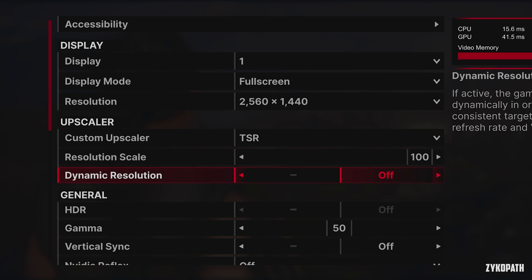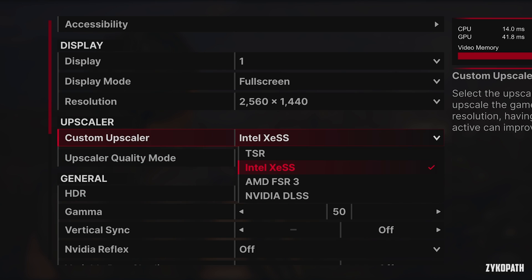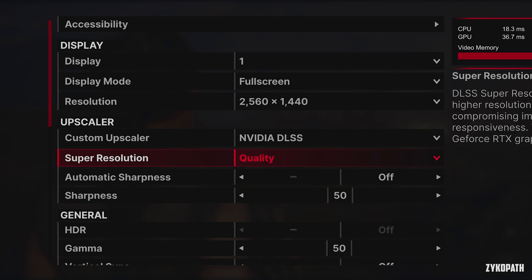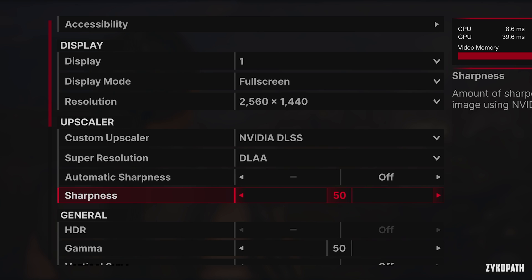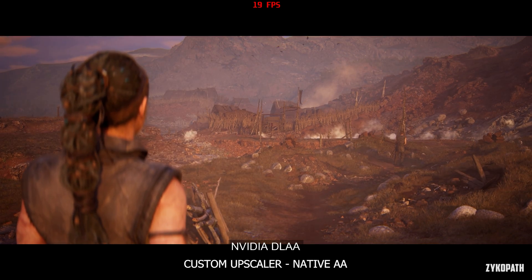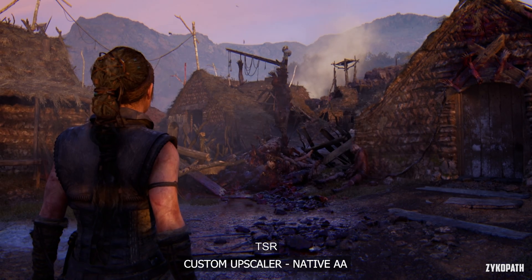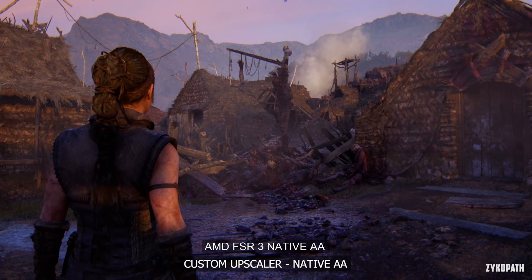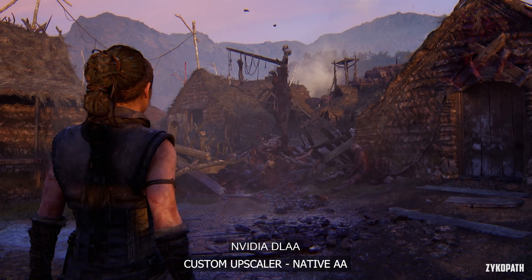Now for the settings. The game supports all the new upscalers alongside Unreal Engine's TSR. All of them support native resolution and native anti-aliasing as well as upscaling. TSR and Intel's XeSS don't have a sharpening option, while AMD's FSR and NVIDIA's DLSS/DLAA do, and I have chosen a value of 50 for both. TSR and Intel's XeSS anti-aliasing do a decent job but look a bit soft, while FSR3 native AA looks even better than DLSS in this scene. In the next scene, FSR3 native AA and DLAA look noticeably better than TSR and Intel's offering.